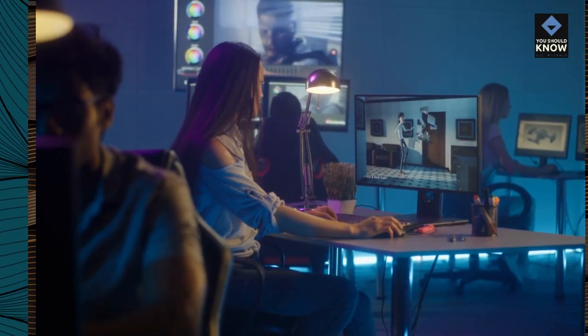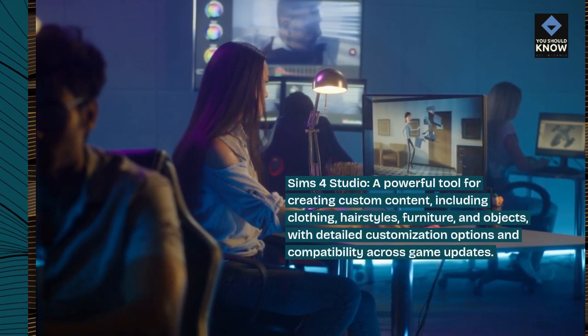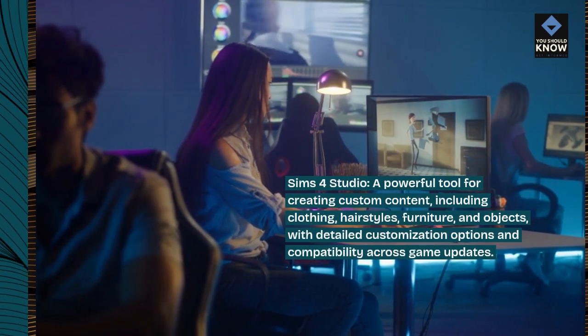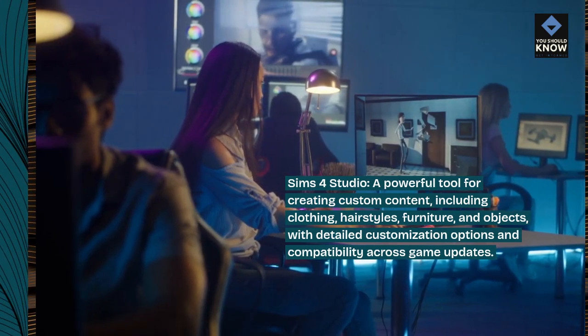Sims 4 Studio. A powerful tool for creating custom content, including clothing, hairstyles, furniture, and objects, with detailed customization options and compatibility across game updates.